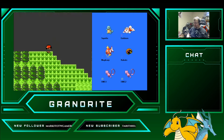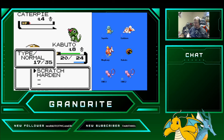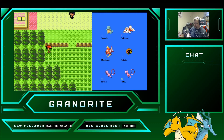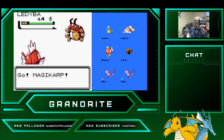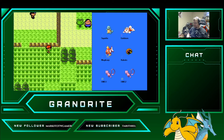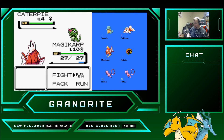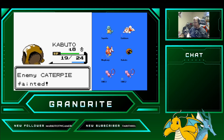The sooner we get Magikarp up to 15, the faster this will go — that's the easiest thing I can say. No Bellsprouts, no Bellsprouts.